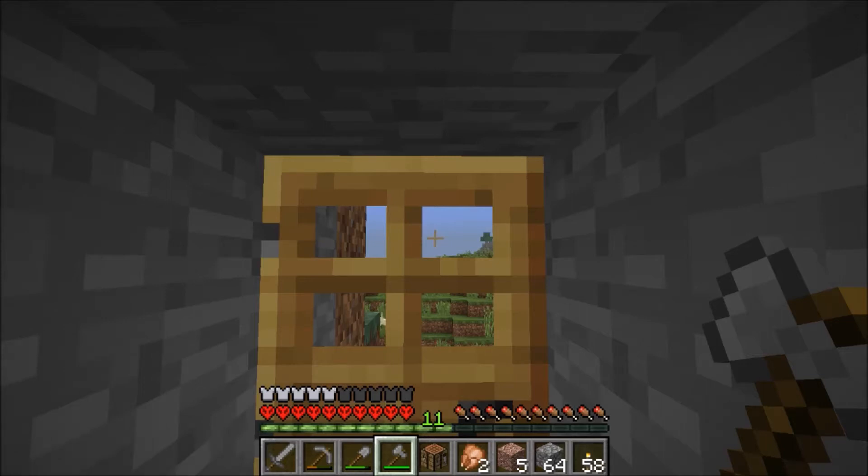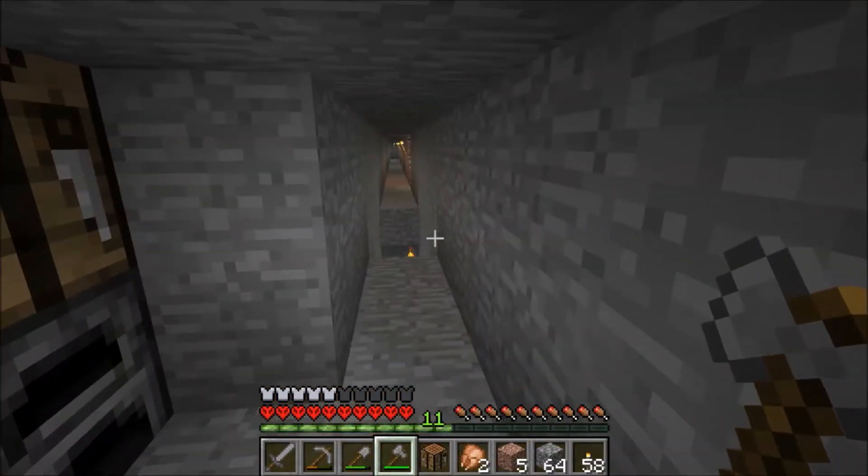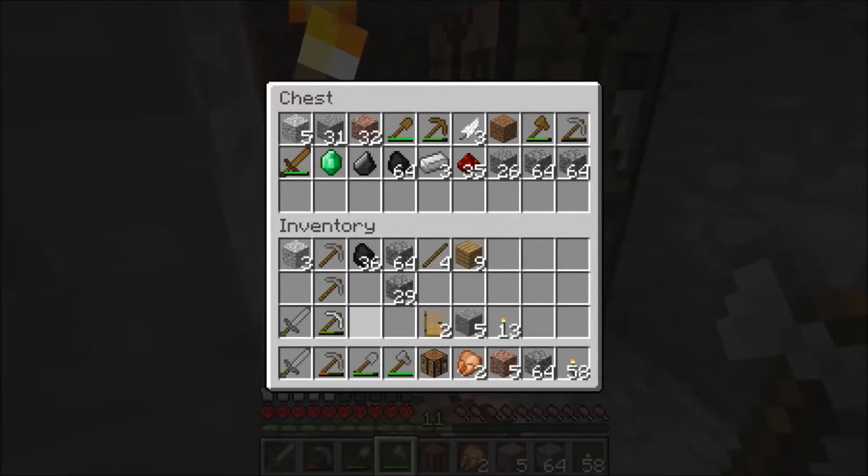Hi everybody, it's Mad Mommy again playing Hardcore Museum. This is episode 3 and it's daylight now, but while it was dark I did some strip mining thinking that maybe I'd hit another emerald, and what I found was an underground ravine. Before I get into that, I realized I didn't have a lot of wood with me, and that's always a bad thing because then you can't make more weapons and things like that.